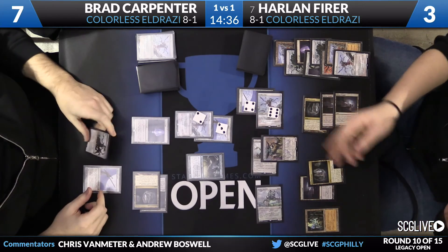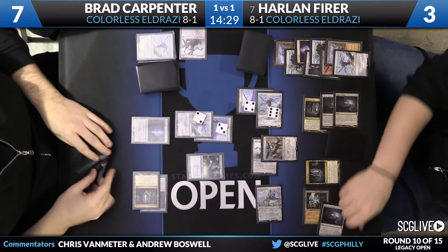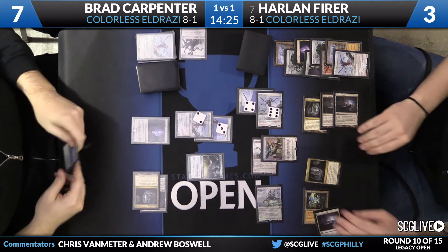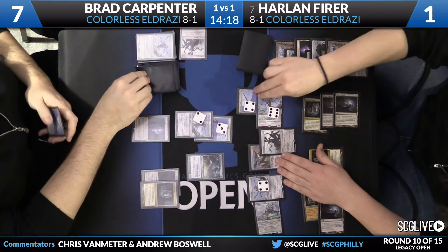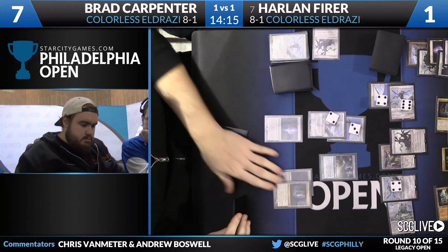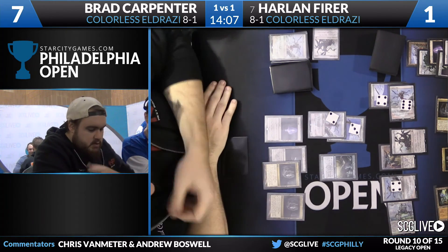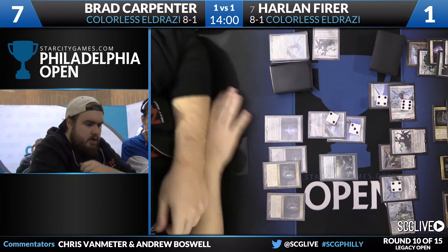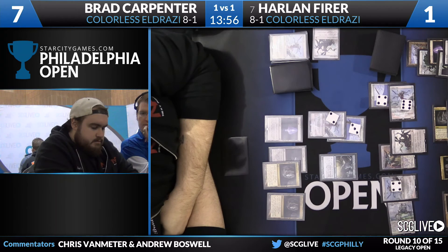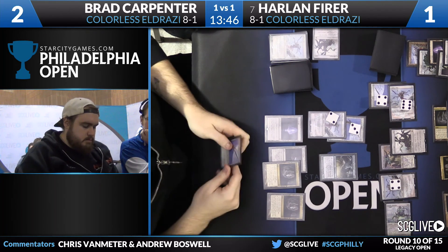Harlan has a Thought-Knot Seer — takes a copy of Endbringer out of Brad's hand — and looks like he has another creature to deploy. Harlan is firing on all cylinders: tons of mana, tons of creatures, and with the Endbringer he's been able to keep drawing cards. Harlan is down to 1 though, so if Brad forces him to use a Jitte counter to gain life he can, by using Endbringer to deal one damage. Brad has found a sixth mana source with another Cavern of Souls, but the Thought-Knot Seer already took the extra Endbringer out of his hand.